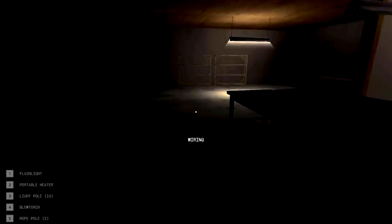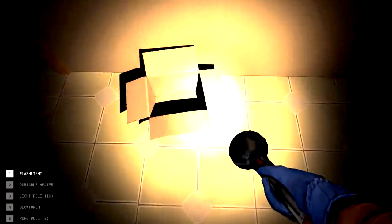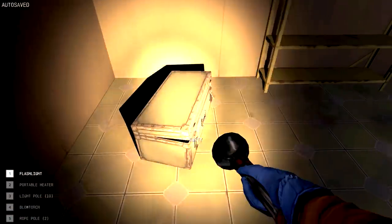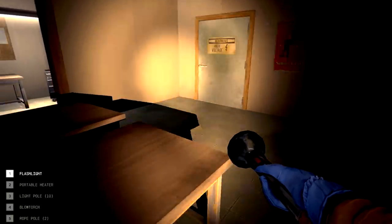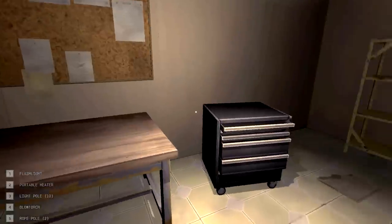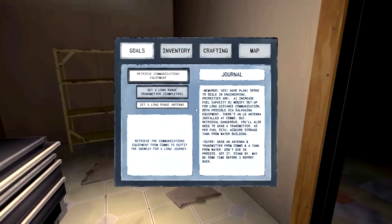Now we can search. Nothing here - foot locker empty. That was worthless for us. There are other things we can actually craft. Also rope - I'm thinking that might be something for us to start crafting here.